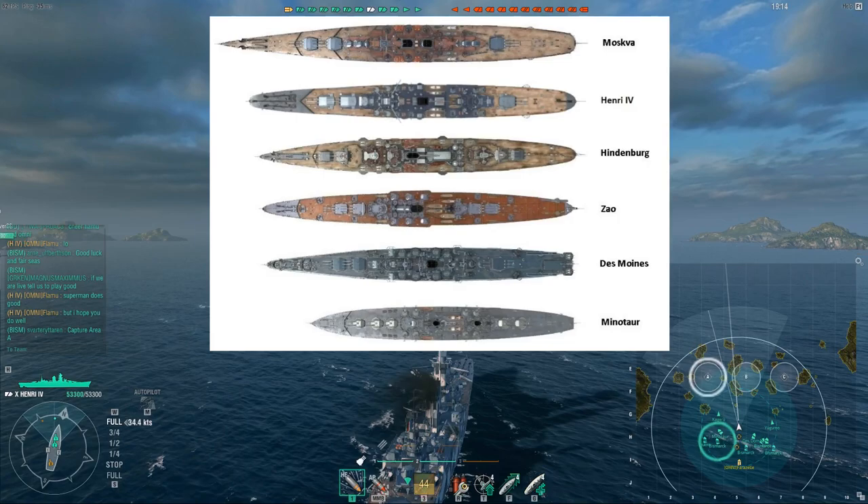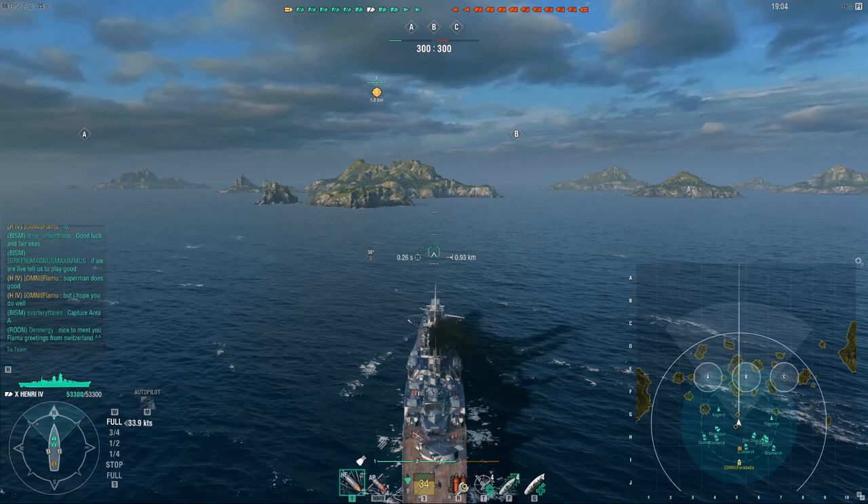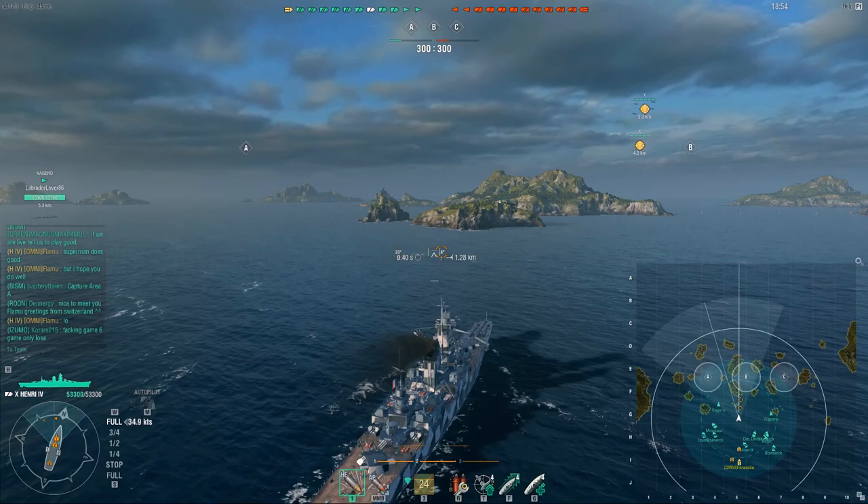Now first of all, let's begin with a simple size comparison. As you can see, the Henry IV is the second largest cruiser, and being large in this game is obviously not an advantage. Especially if you're a squishy cruiser, you want to be as small as possible, so that's obviously a bit of a downside. Not as large as the massive Moskva, luckily.